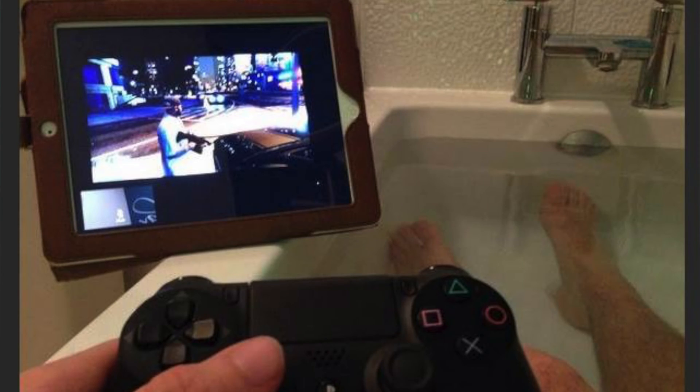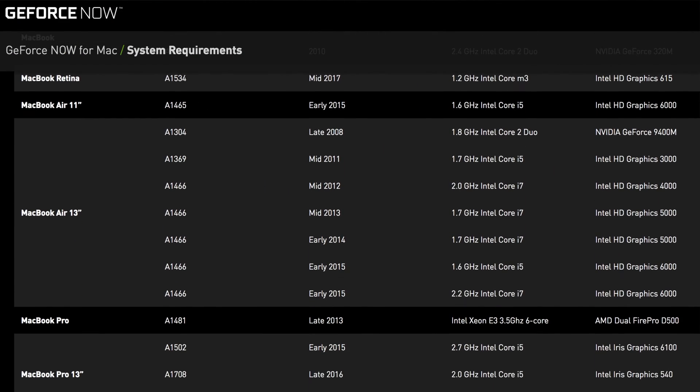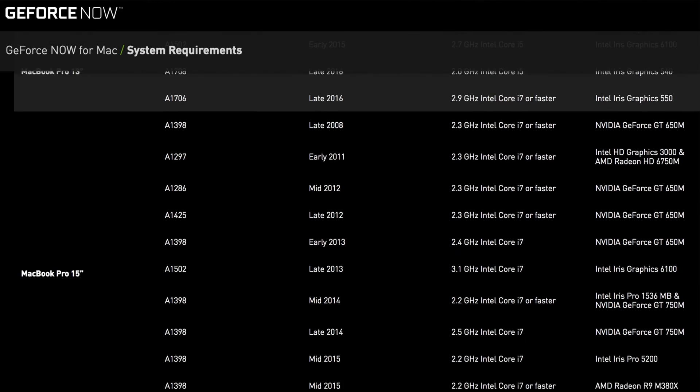What happens on that computer is being sent back to your Mac through the internet, streaming the content straight to yours. NVIDIA saw the guy who FaceTimed himself in the bathtub using his PS4 and decided to make it more polished. So here's how you get started: first, you need to make sure your Mac is supported — the same link in the description will help. Macs ranging from 2008 to the present support it, but make sure because not all models do.